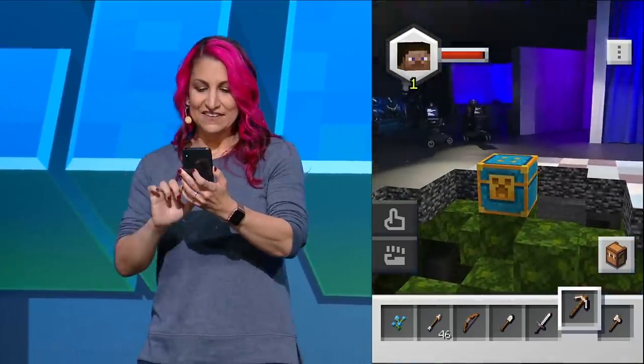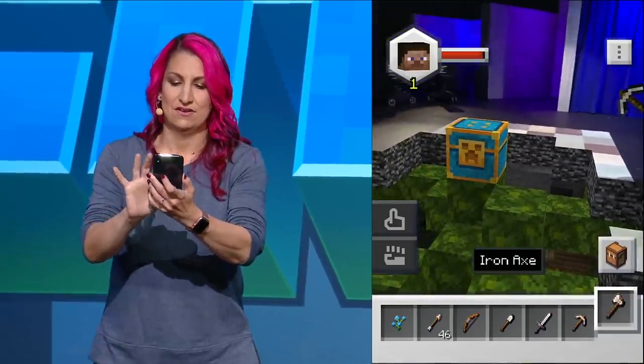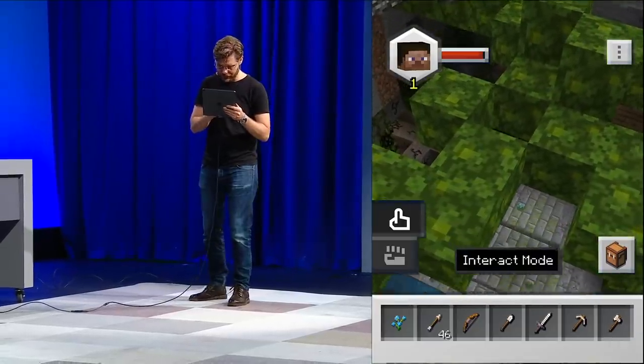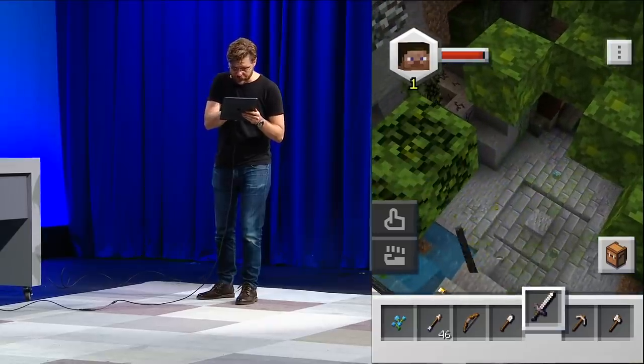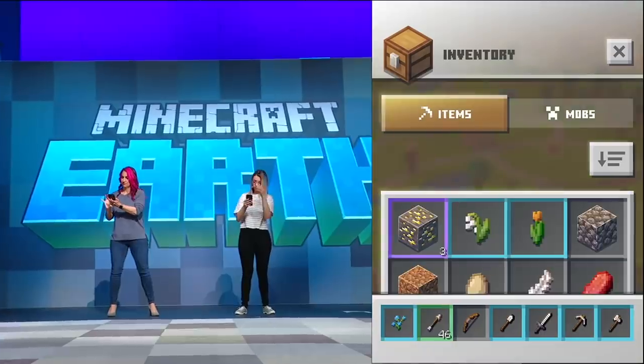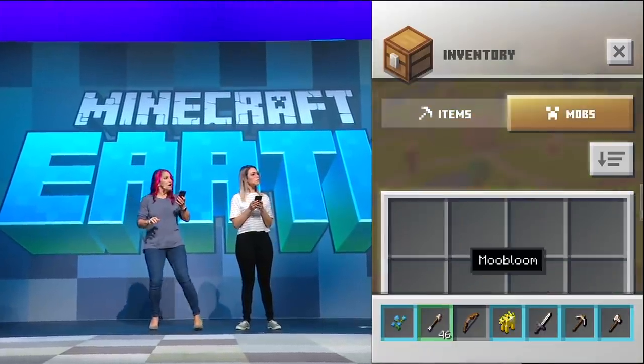That's a cool looking chest. Let's break it open. Let me get my axe. What came out of it? I don't know. It fell on the floor. I'm gonna get it. What is it? Aha. What?